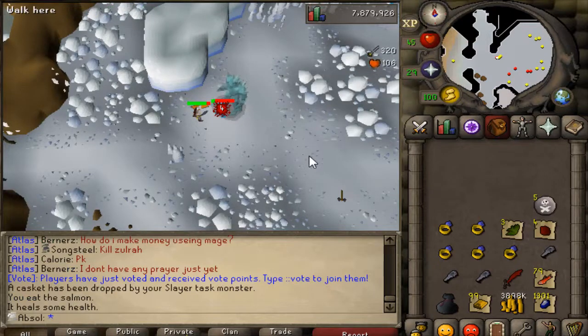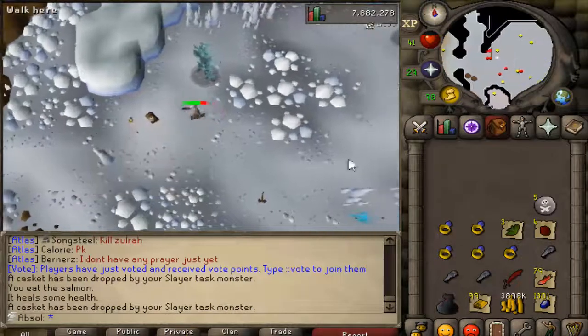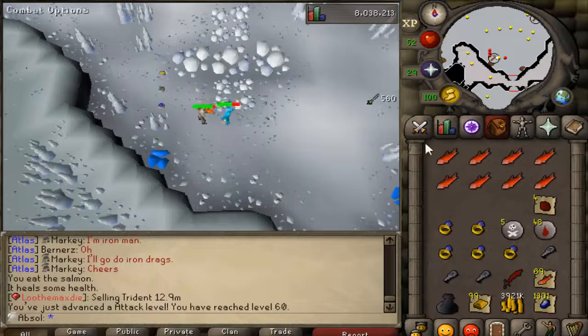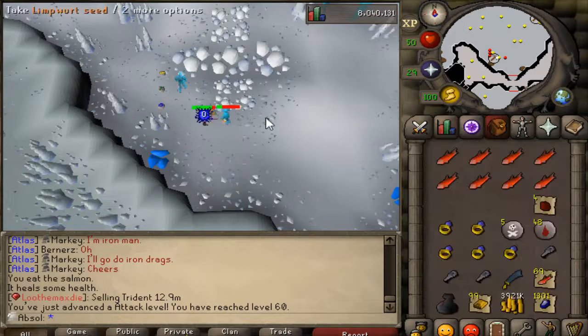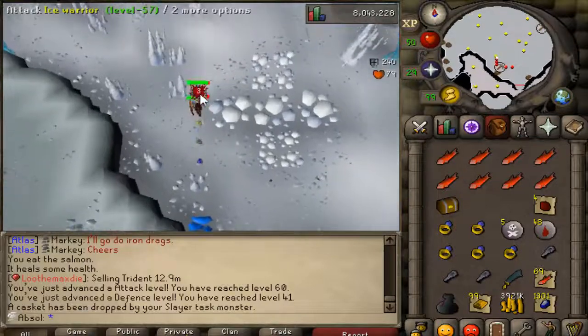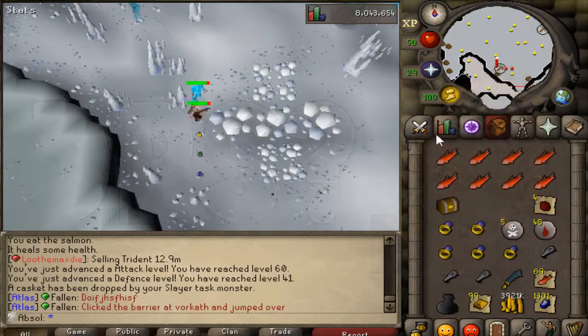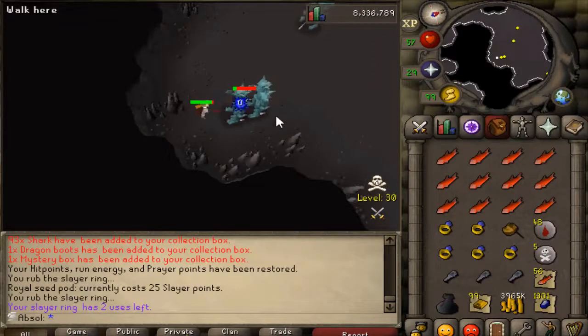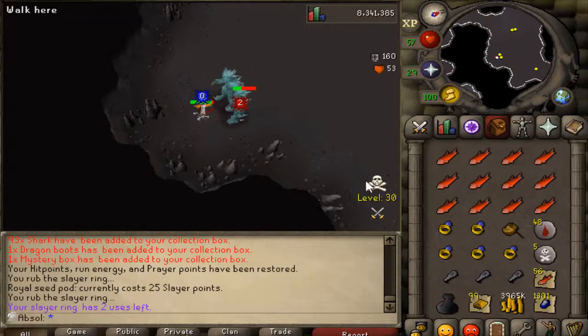I had to drop four Slayer rings — it was just getting too crowded. I did get another loop half key. The Slayer task is going all right. I just hit 60 attack — I can finally wear the dragon scimitar. I'm definitely going to have to get my strength level up because I have the same attack and strength. Since I decided I'm going to do some wilderness Slayer, look at my food — if I get attacked I'm dead. So I got a royal seed pod, and if anyone tries to attack me I'm going to click this and get out of here.